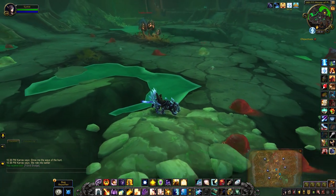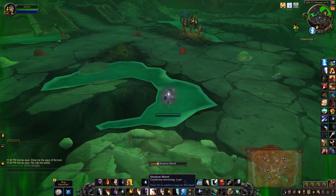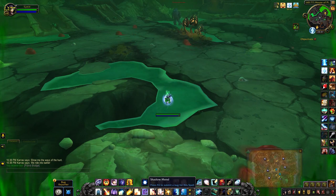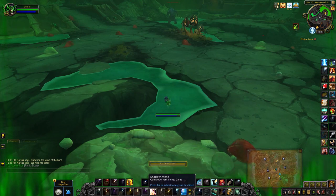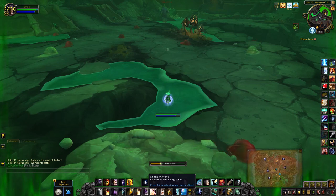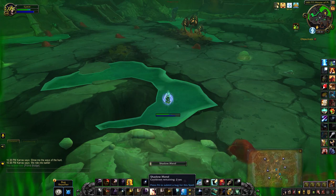So the Plague Fallen debuff is basically standing in slime until you have 10 stacks. Once you have 10 stacks you get transformed, and that is the debuff that you need. If you don't have a way to heal yourself with spells or anything, you can use some type of food that gives you a big chunk of health.